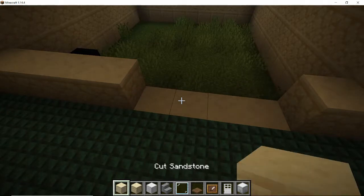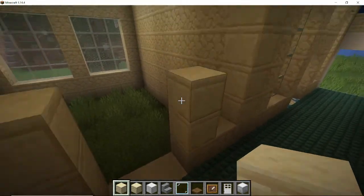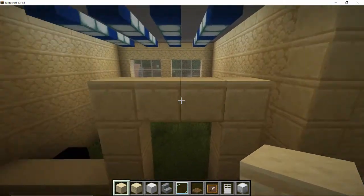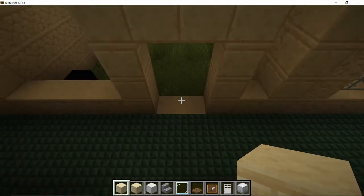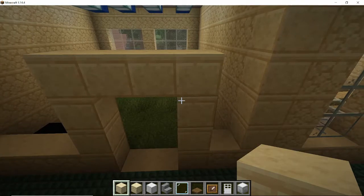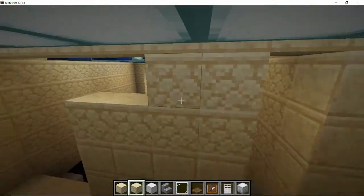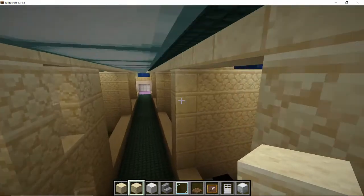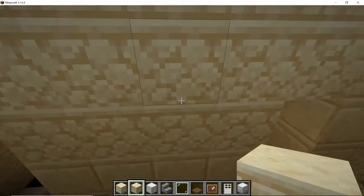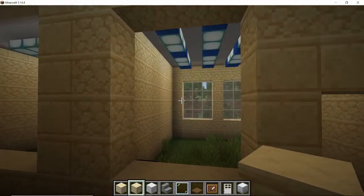I'm going to knock out those two and use some cut sandstone to make the door frame. We're going to come up one, two, three - one, two, three - and put the fourth one on top and come across. The door space is three blocks high and the top of the door frame is four blocks, with two blocks for the door. Then grab the sandstone blocks and fill in the space above the door and put one row across the top, then add one row down the side.